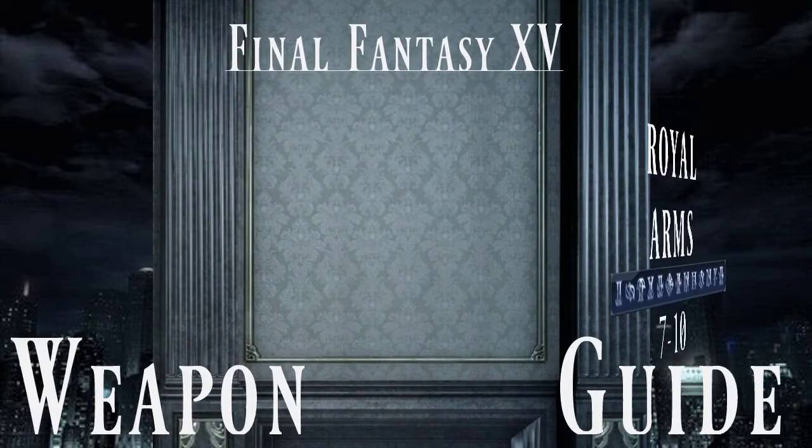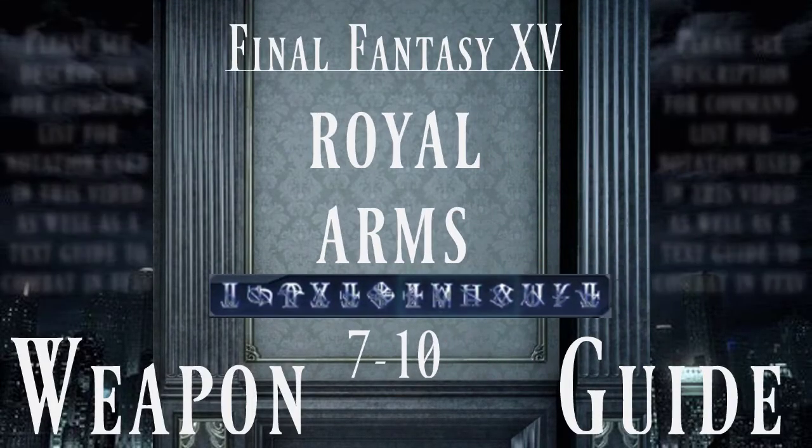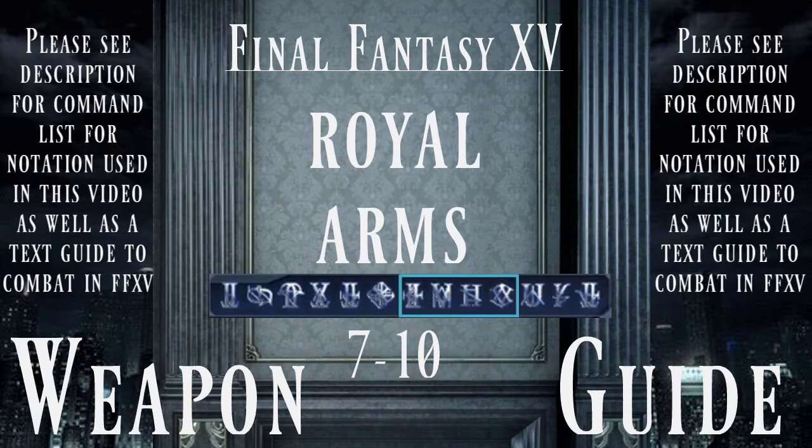Welcome to the Final Fantasy XV Weapon Guide, a series showcasing each weapon class's repertoire of attacks and highlighting their strengths and weaknesses. Today we'll be talking about the 7th through 10th Royal Arms. I've done my best to find everything I could, but if I'm missing something, please mention in a comment and I'll add it in the description, an annotation, or in a follow-up video. I'm doing my best to avoid spoilers, but if you want to avoid specific weapon spoilers, this is where you want to stop watching. We'll be covering the Royal Arms in the order they appear on the main menu, which is roughly the order they're obtainable in except for the last three, but they're story required.